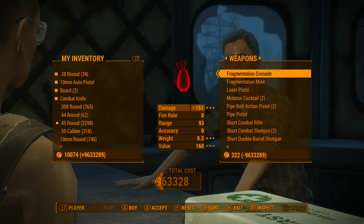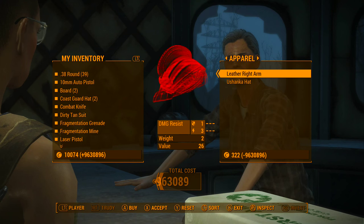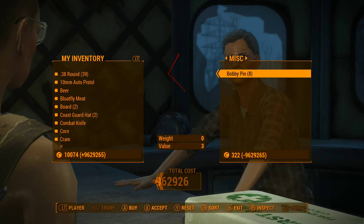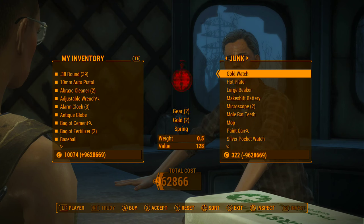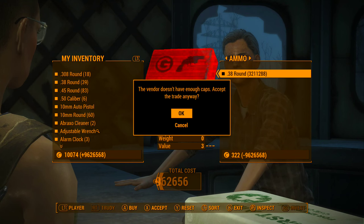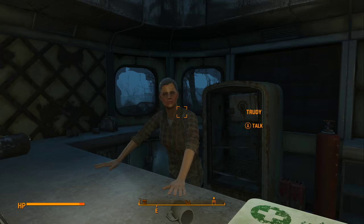Once you think you have enough caps, just go back into her inventory and pick up all the crap that you want or need. And that's pretty much all there is to it. Once you're done, simply confirm the transaction and you'll get everything that you selected at no cost.